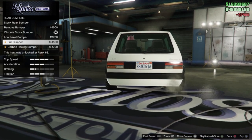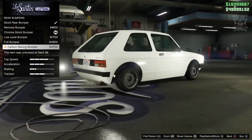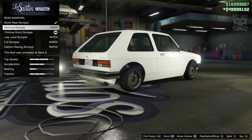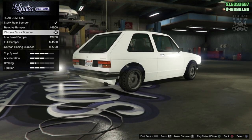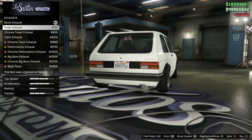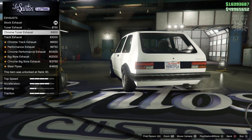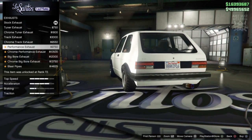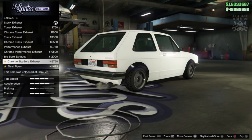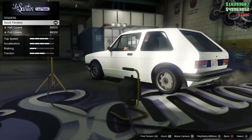There are a few rear bumper options that match what we had up front. The carbon racing bumper has a bit of chrome in it, but I think the cleaner classic look is nicer. Moving to the engine, we're getting the level 4 engine upgrade. For exhausts, the tuna exhaust is really nice — not too big, subtle but cool. There's also a chrome tuna. I'm going with the chrome tuna exhaust.